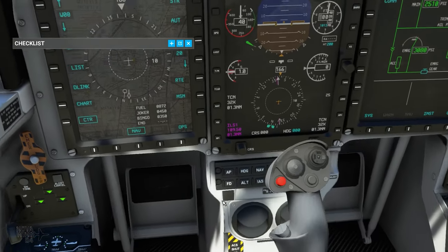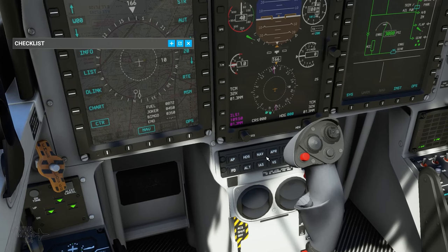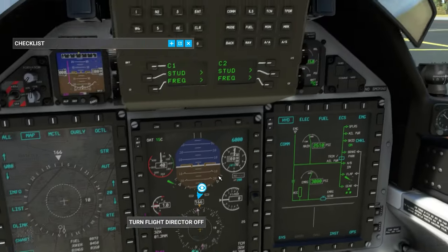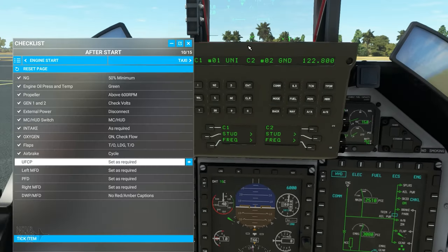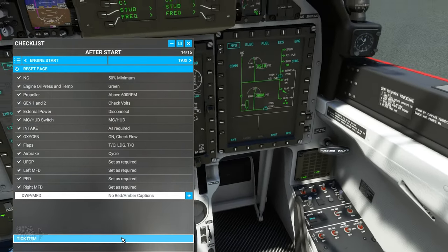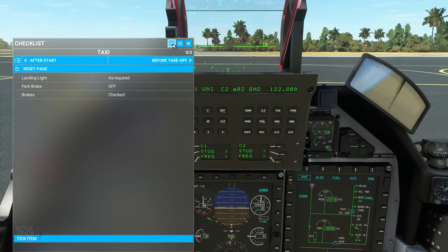We've now set up the UFCP, left MFD, PFD, right MFD, and DWP. We can confirm we've got no red or amber captions showing. We are ready for taxi and before takeoff. We're going to turn the landing light on for taxi. Parking brake released. Brakes checked — working. Time for us to taxi out.